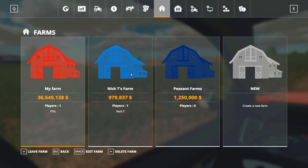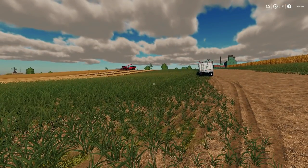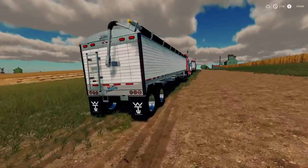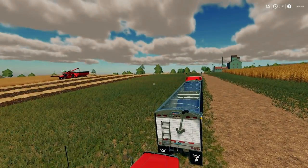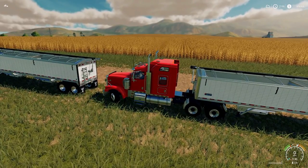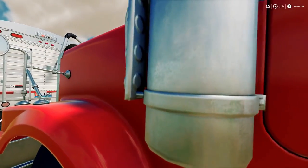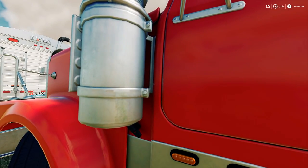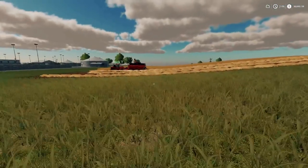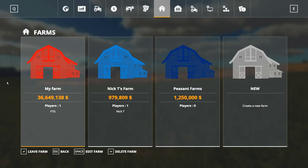If Nick needs help, he can say 'join my farm.' I can leave my farm, go over to his, and hit join. Once I'm joined with Nick T's farm, I can access his vehicles — like hopping into his Wilson trailer to move it. But once I'm done and leave his farm — going back to my own — I can no longer access his equipment, even as the overall admin. I'm back into my farm, and it has no bearing on what Nick T is doing. It's a really cool way to keep things separate when you want to.